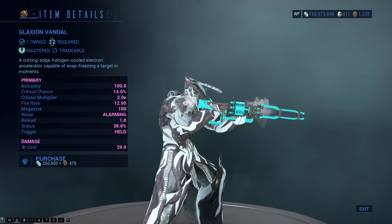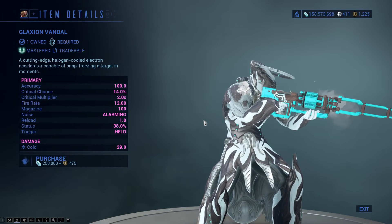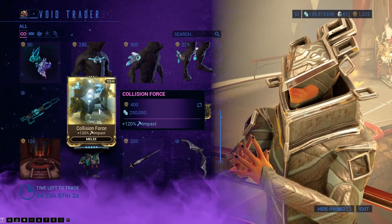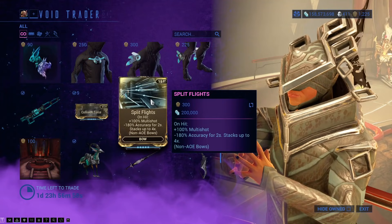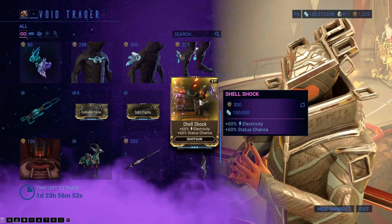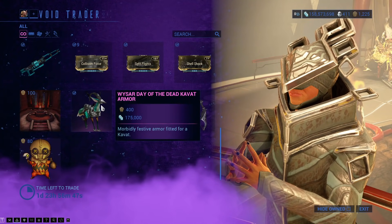The Galaxian Vandal has to be the weapon of choice. The Zylocke is good, but this is so much better. There is also a weird placement for the mods down here. Collision Force — 120% impact for melee. Split Flights — multi-shot mod for the bow. And Shell Shock — 60% electrical and status chance for the shotgun.